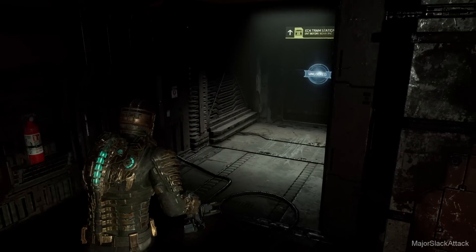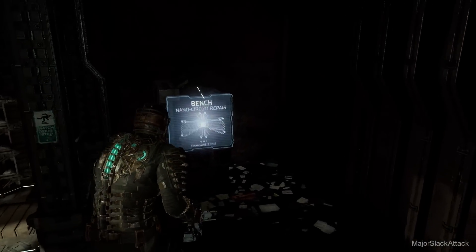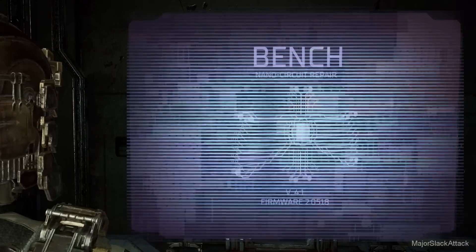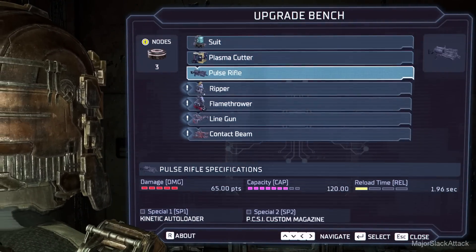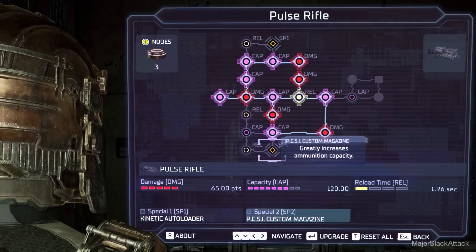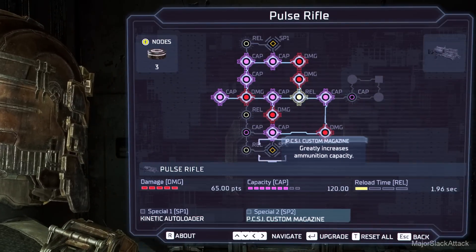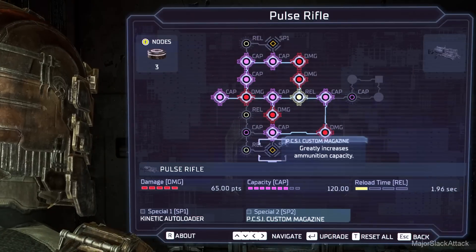Let's walk through more of the Dead Space remake. This is chapter 6, and chapter 6 is that-a-way. But before we go that-a-way, let's upgrade the Pulse Rifle and get a free ammo refill. Actually, we're not going to do that just yet — we're going to get this one up here. Custom magazine greatly increases ammunition capacity. What it does is it increases your magazine by 20. This one does not give you a free ammo refill.